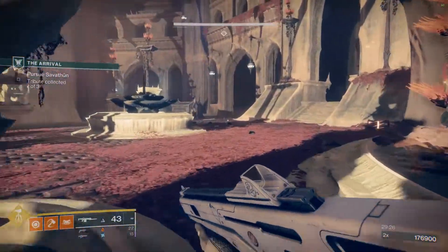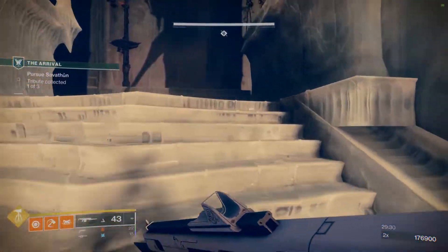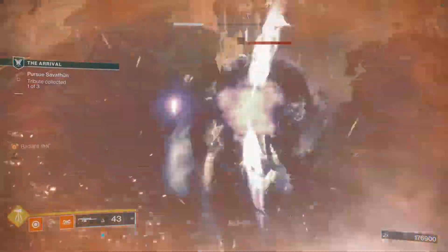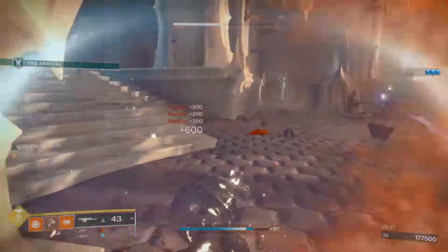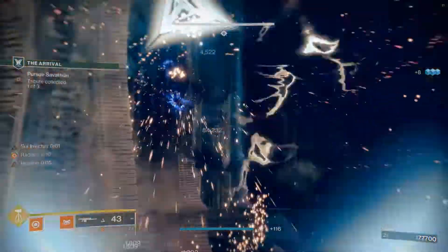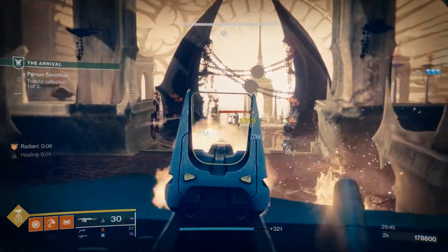This next mini boss is the easiest of the three as it's solar and I'm throwing solar hammers so it's easy to kill. He usually comes from the left but he didn't. Missed a hammer here — almost died because of it but managed to hit another one. See the boss up top, throw a hammer for him. Missed that one as well. Thank God it's a solar shield so he died when I hit that last hammer. Got some health back, otherwise I would have wiped right there.